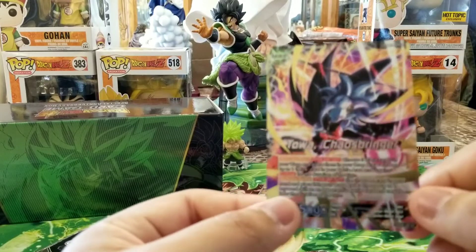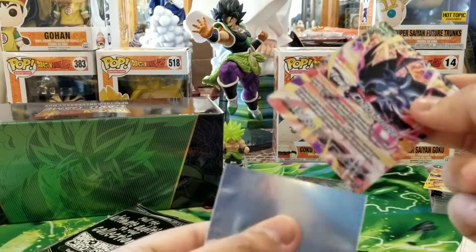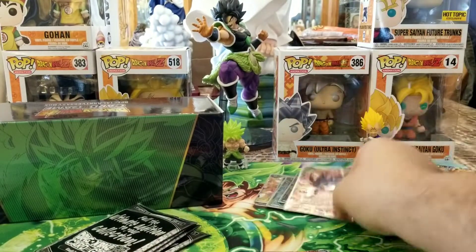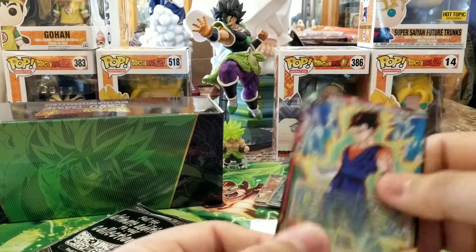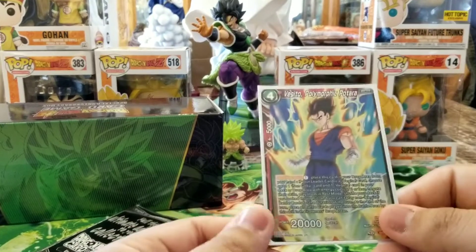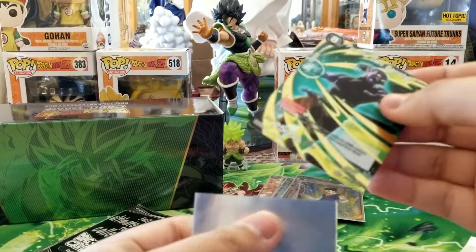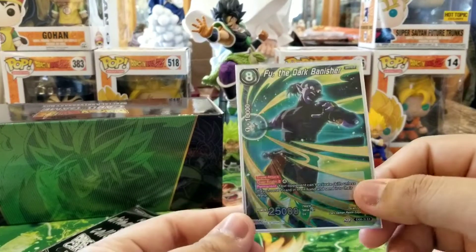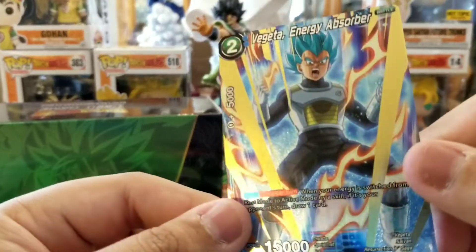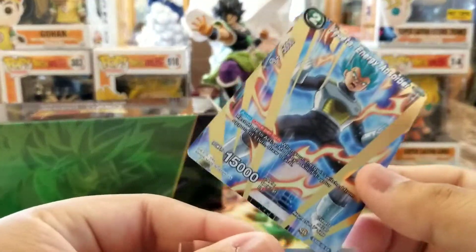It's Toa the Chaos Bringer! Wow, this is awesome — can't believe I pulled one. So we got Chaos Bringer, then Vegetto Polymorphic Potara — Activate Main for one in your hand, brings out a red Goku and Vegeta. We got Fu the Darkness Bringer — great card, happy to have pulled one. We got Vegeta Energy Absorber. Bandai really went out of their way with this foil — all these cards look amazing in foil.